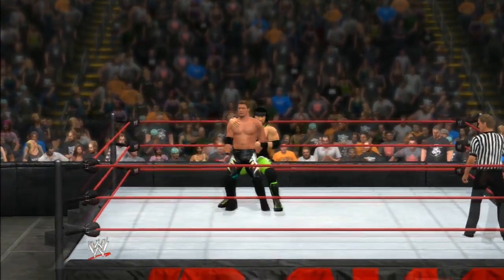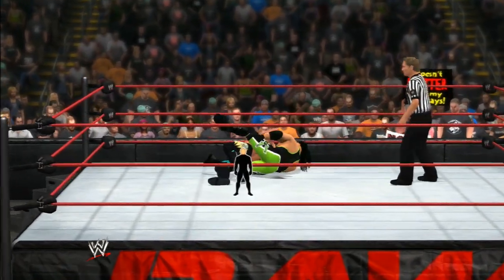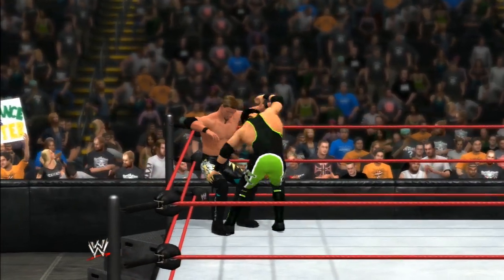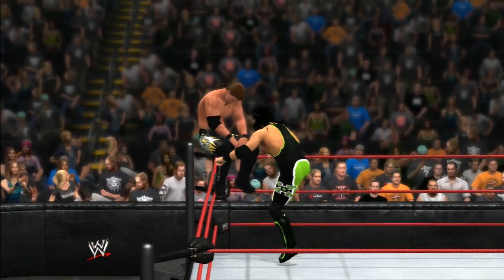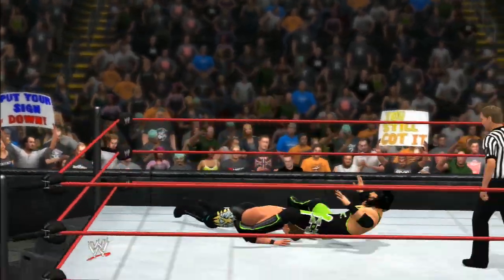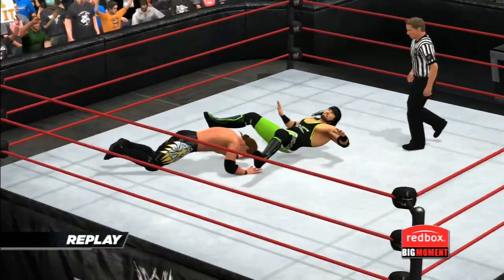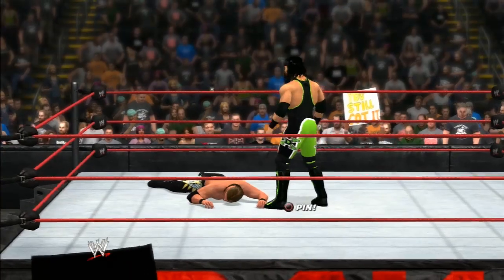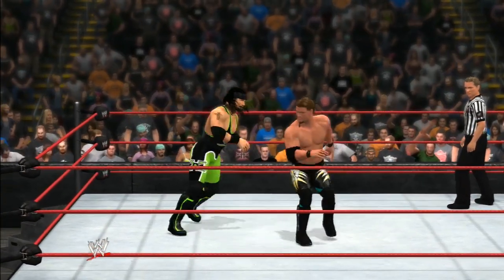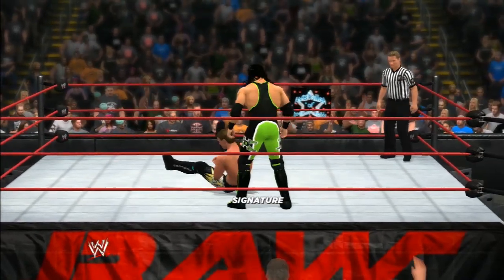The Ninja. Submission hold locked in, and he's in big trouble. He's in perfect position — complete control. What's he gonna do here? Look out. What a move. Here we see it one more time. The Ninja with momentum early, putting all his weight on that leg drop.